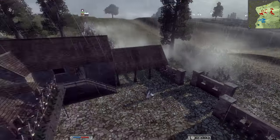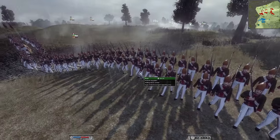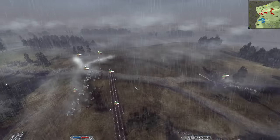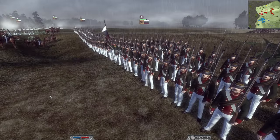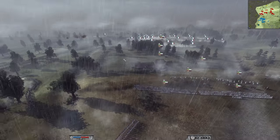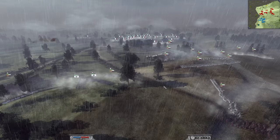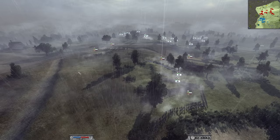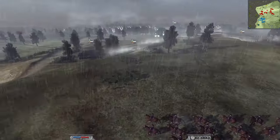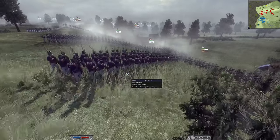He's brought the Pavlosk Grenadiers with their wonderful hats, and four of the Lifeguard Foot — the most elite Russian unit you can get. He's also got three units of Cossack cavalry, a very cost-effective lancer unit. It's a very elite army, and for good reason — he's going to be defending up this hill and needs troops that are strong in melee.